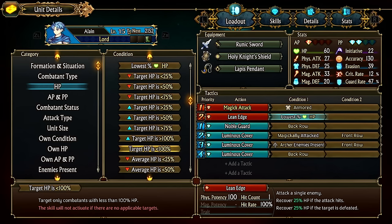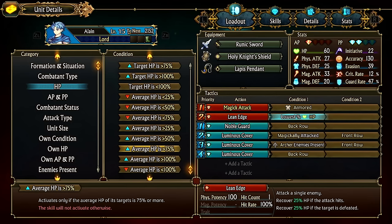'Average HP' activates only if the average HP of targets is at a set threshold. For example, if your team is overall healthy and doesn't need heals, set a condition like 'only heal if average team HP is 75% or less,' then add a secondary condition to heal the lowest-percent unit. You can chain these as logic gates.